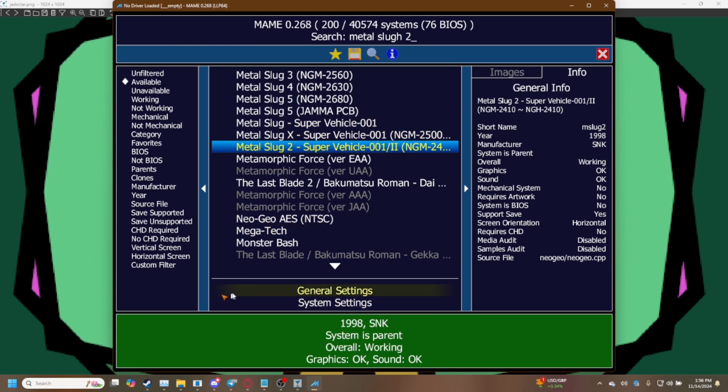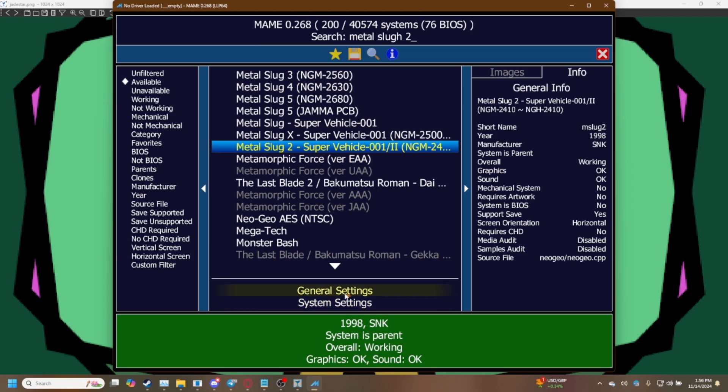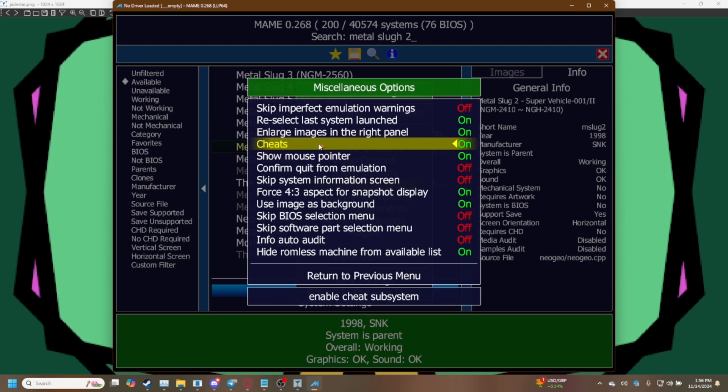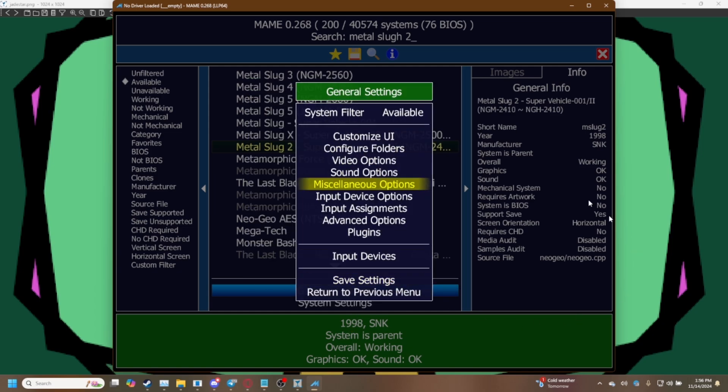Before we do that, you want to make sure you have your cheats enabled. On the main menu go to general settings, come down to miscellaneous options, and make sure your cheats are on — because what you're going to be doing is overclocking the virtual CPU of your game system, not your computer CPU, your computer CPU will be perfectly fine. If cheats are not on you won't be able to see that option, so make sure you flick that on and always save your settings with a double click or push the enter key.